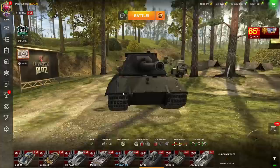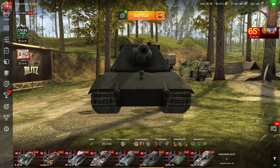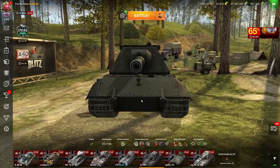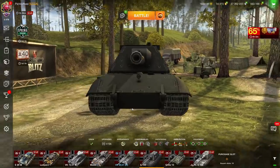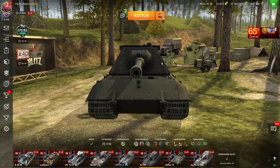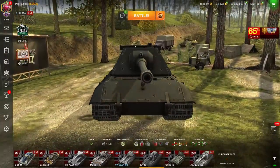If we talk about the tank's armor profile, it's really simple. You have two weak spots: the lower part of the hull, which everybody is going to penetrate without using too much gold, especially tank destroyers. And the turret — the main problem of the turret. There are two things you need to know: this little bar here is a weak spot, everybody can penetrate that.